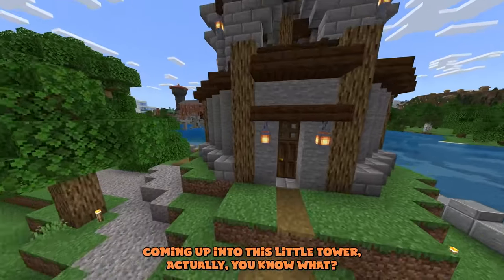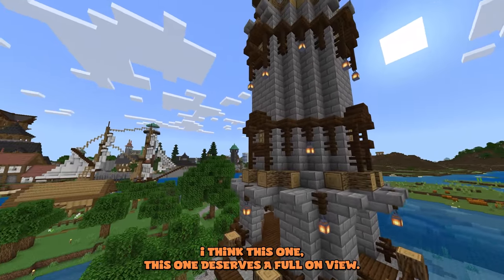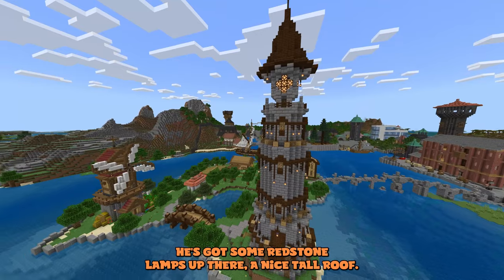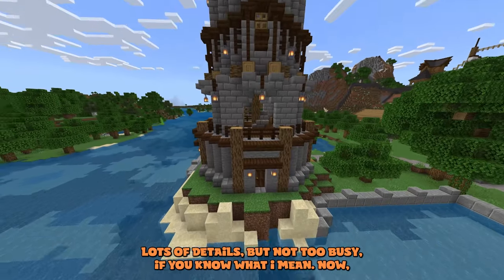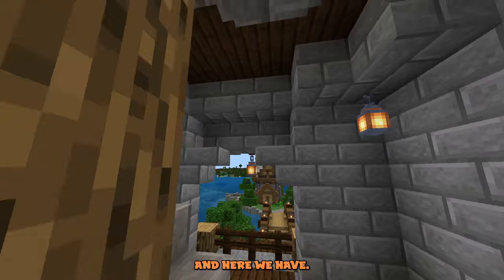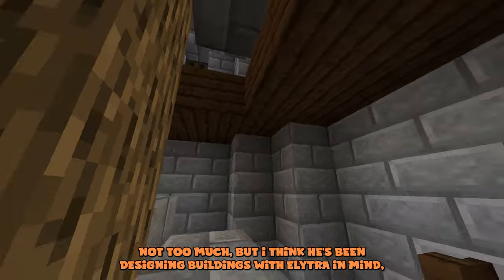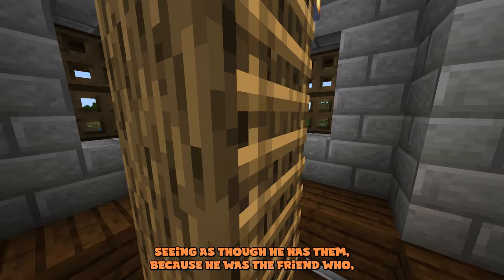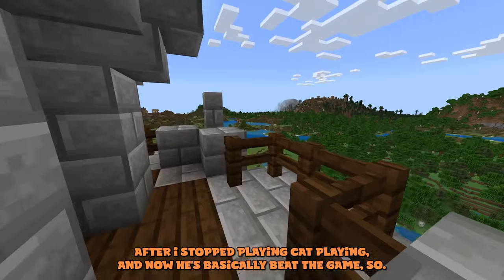This bridge was fully freehand — just a nice little bridge over a bay on the island. Coming up into this little tower, let me get a good view of it — I think this one deserves a full-on view. He's got some redstone lamps up there, a nice tall roof, lovely details all around but not too busy. Now, he's been designing buildings with elytra in mind, since he's basically beaten the game.